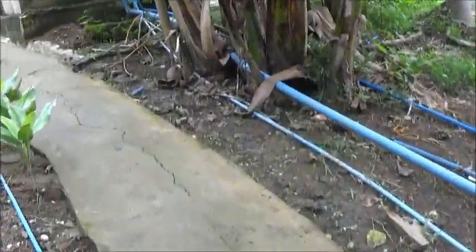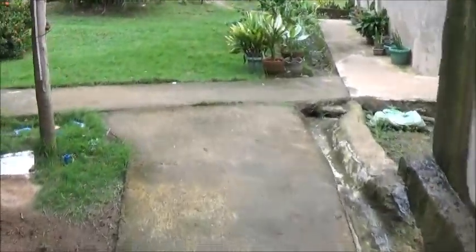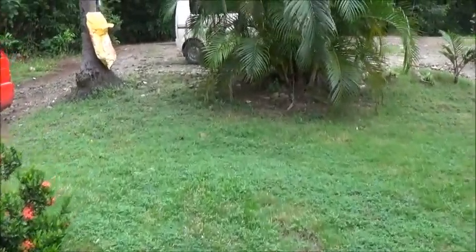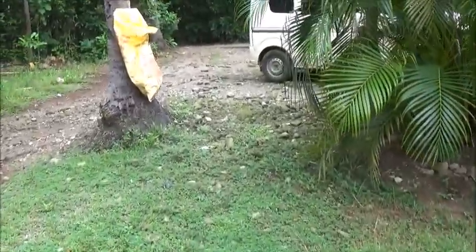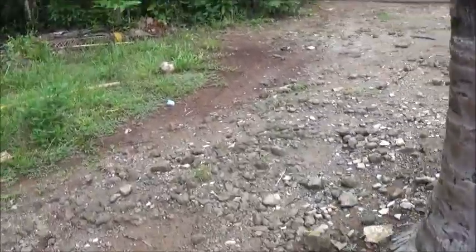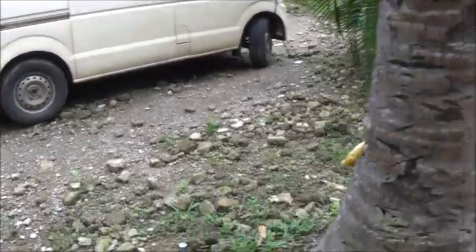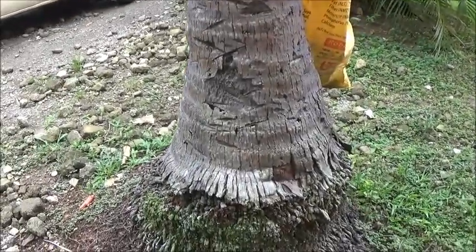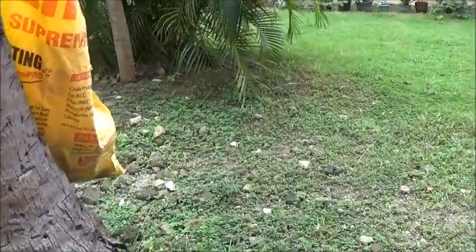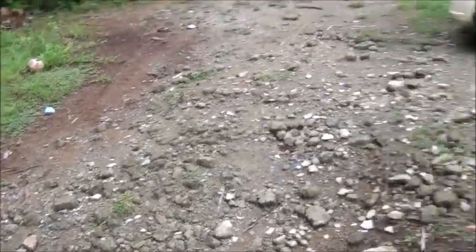Probably the first thing we should do, even before we start taking that down, is complete this little area so I can put the blocks in for the driveway. This is going to be the driveway where the van is, and I want to come on this side with the wall right on this side. This area will be left as a slope and cemented at some point.